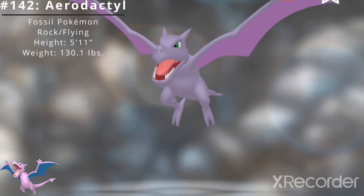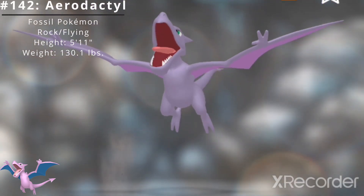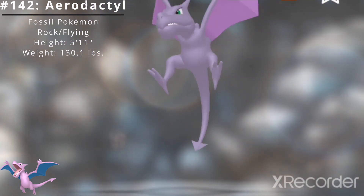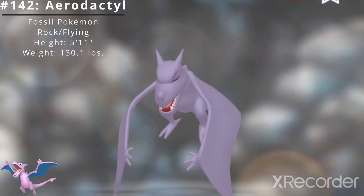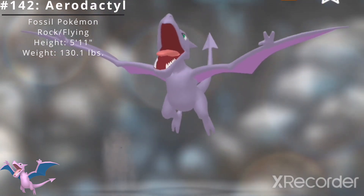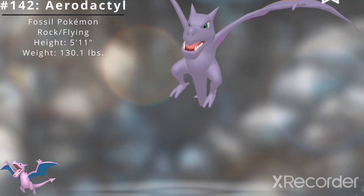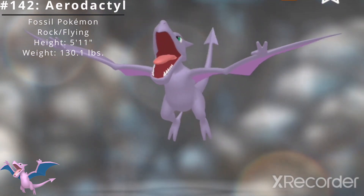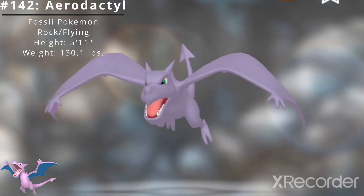Pokédex number 142, Aerodactyl, the fossil Pokémon. Aerodactyl is a dual-type rock-flying Pokémon introduced in the Generation 1 Pokémon games Red and Green. It was regenerated from a dinosaur's genetic matter that was found in amber. It flies with high-pitched cries. This vicious Pokémon is said to have flown in ancient skies while shrieking high-pitched cries.